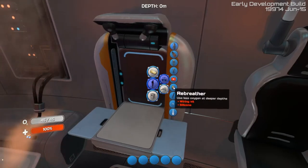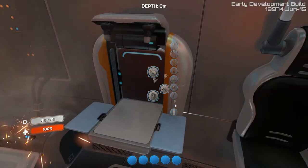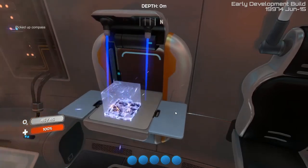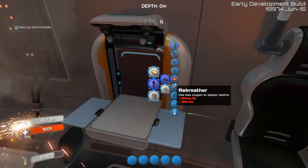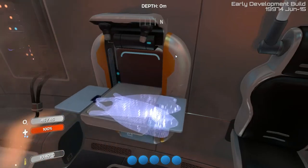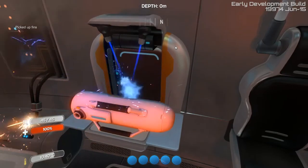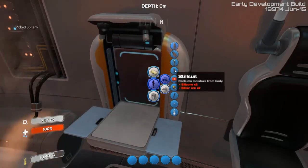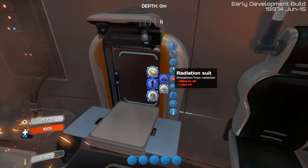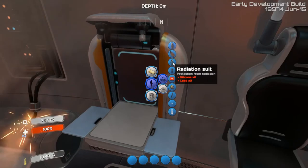We've got various different suits - rebreather, I'll have one of them, compass, cool. Thermometer, hell yeah! What other new swag have we got - the first aid kit, fins, they're always good. Tank. Radiation suit and a still suit - well I guess the radiation suit would be better. I don't need water, I have turned that off - I'm on casual mode.